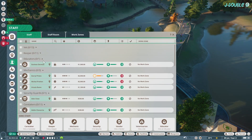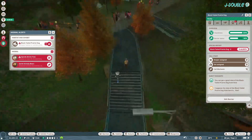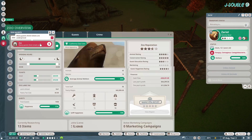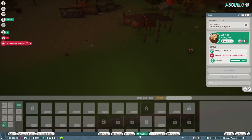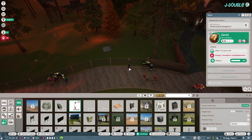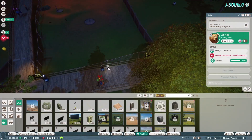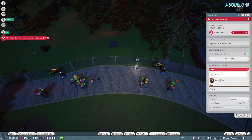Research all your species — every single one of them. I've just realised the moose isn't getting researched, but that's fine. Train your vendors. Adjust your ticket price. Place three talk points, preferably on your new habitats. Set the species and just make sure that the times don't clash.